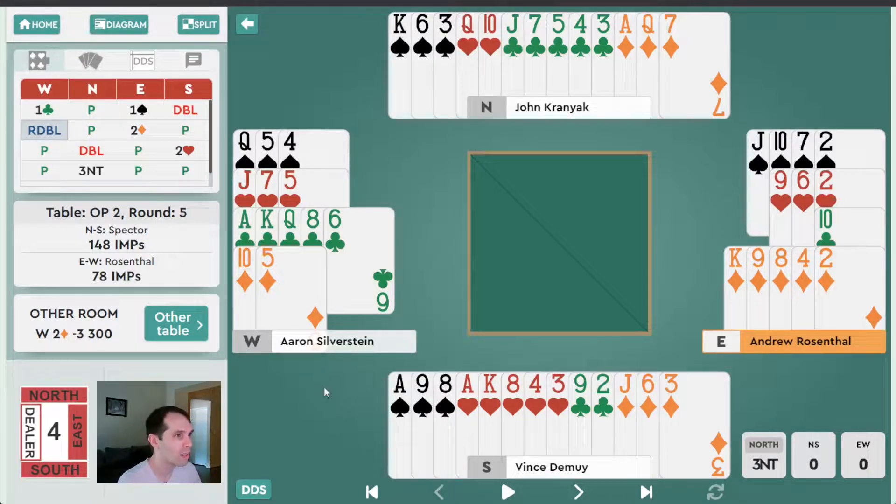On this board, everyone vulnerable. West in first seat opens one club. He has 12 high card points — nothing more to say about that bid. North, despite his 12 high card points, has nothing to do over the one club opener and will pass. And East has a natural one spade response.